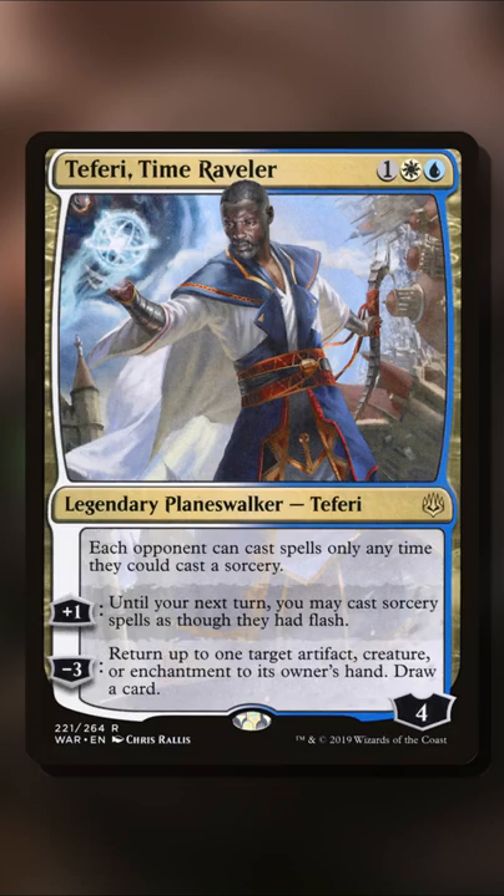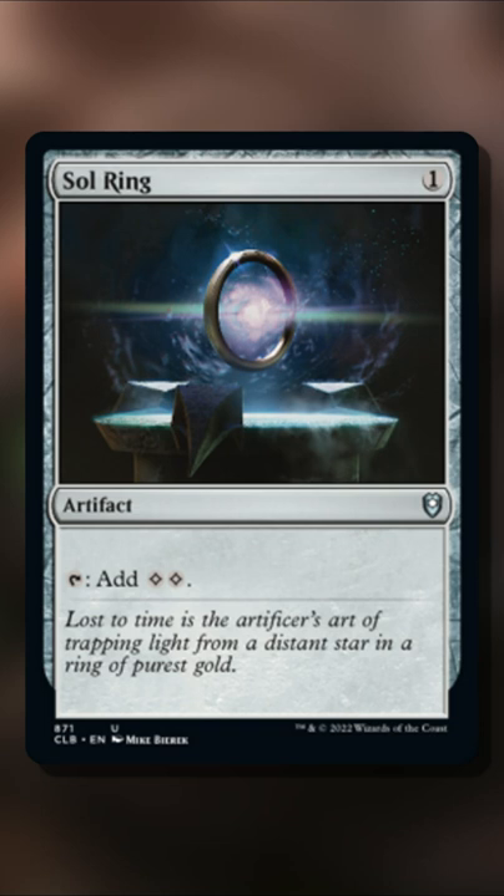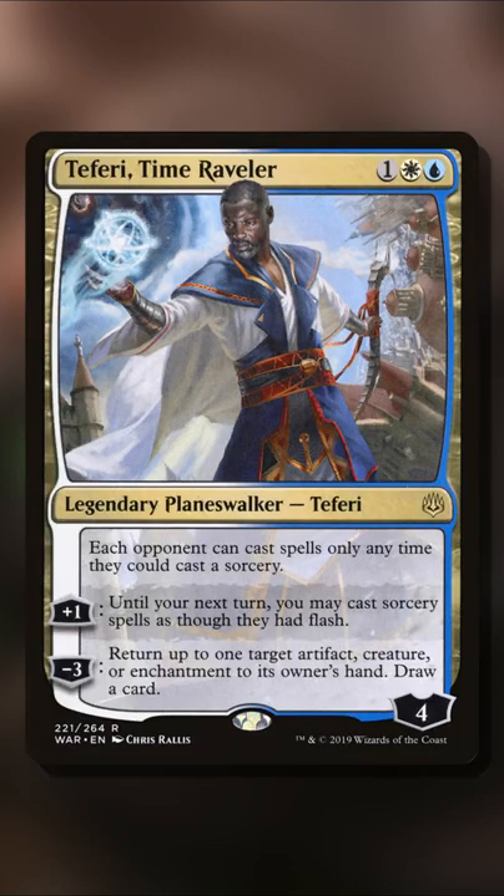Using Teferi Time Raveler and any mana rock that can essentially replay itself with the mana that it taps for, you can draw as many cards as you want and generate infinite colorless mana.